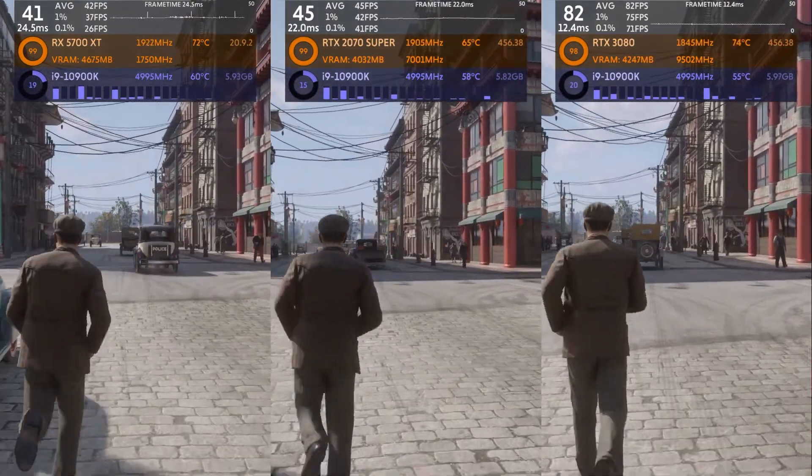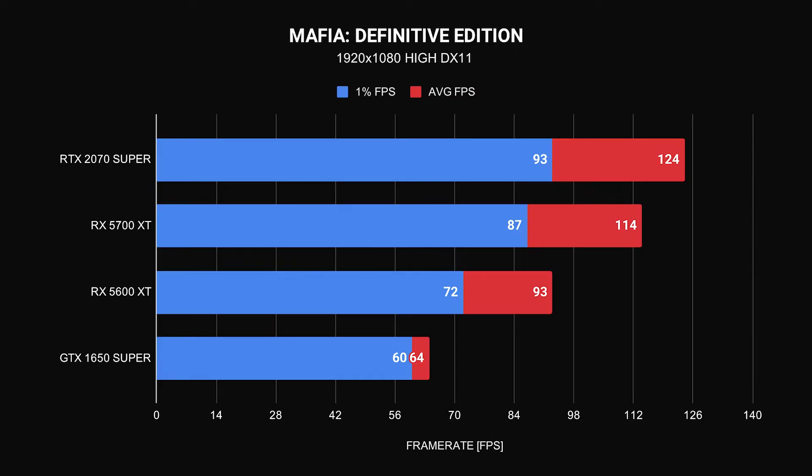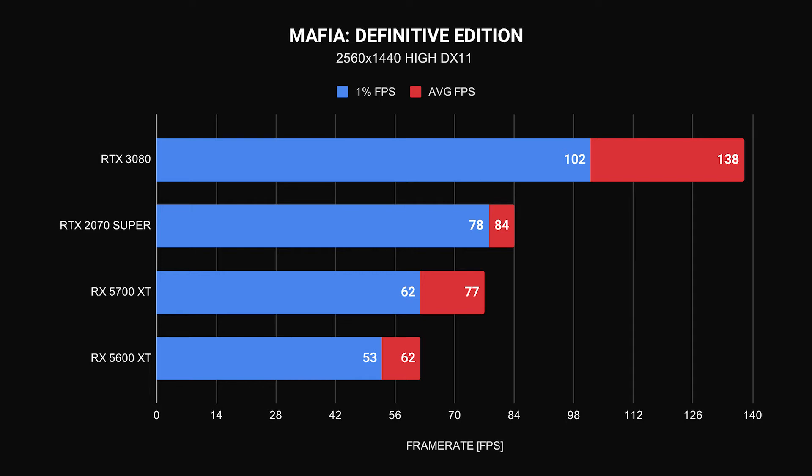To wrap up: the Ryzen 5 3400G could only provide a 30fps experience at 1280x720 on all-low graphics. At 1080p, the GTX 1650 Super is our recommended low-end card, delivering a smooth 60fps. For higher refresh rate gaming at 1080p — say a 120Hz or 144Hz monitor — look at the RX 5700 XT or RTX 2070 Super. For 1440p, the RX 5600 XT is the best value card for a stable 60fps following our optimization guide. For high refresh rate 1440p, the RTX 3080 is the only card worth looking at if you don't want to sacrifice graphics quality, though the RX 5700 XT and RTX 2070 Super are worthy considerations with a variable refresh rate monitor.